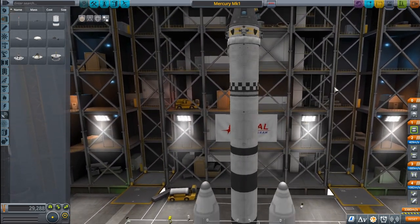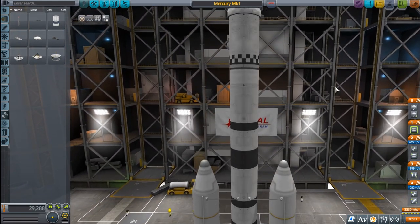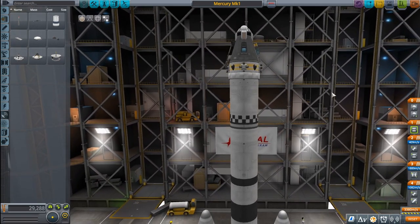That is it for this episode. We've constructed a spacecraft capable of getting into low Kerbin orbit, doing some maneuvers, and returning some science. In our next episode I will demonstrate how to launch the rocket, fly it into low Kerbin orbit, and bring it back down to the surface intact. Thank you for joining us today — we'll see you next time.